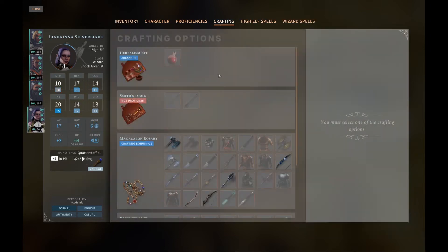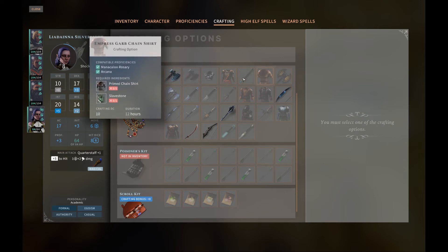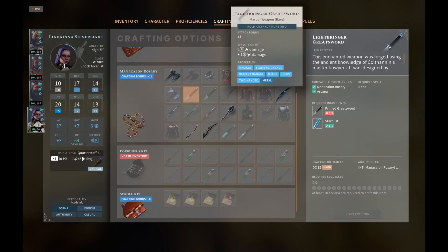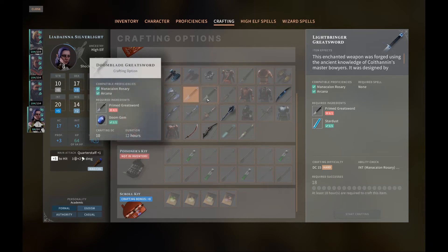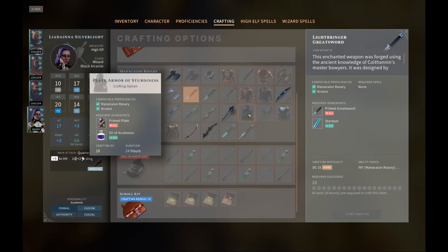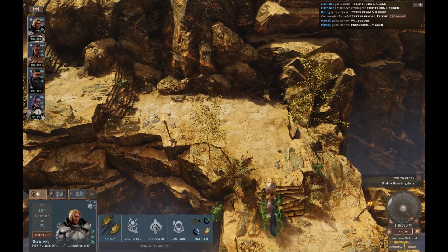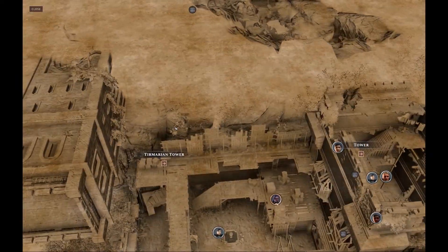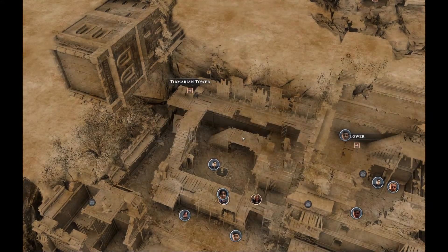Now we can think about what we might want to craft after this. I mean some of these armours would be nice as well, but we haven't got the Slave Stone for that either. I think it was the Lightbringer Greatsword we were interested in, which sounded quite nice for Sir Boring with the extra d8 of radiant damage. And then we have the Stardust, so we'd be looking for this primed greatsword, which we don't have. If we find some Primed Plate as well, that might be good. Actually, we've got to fast travel.